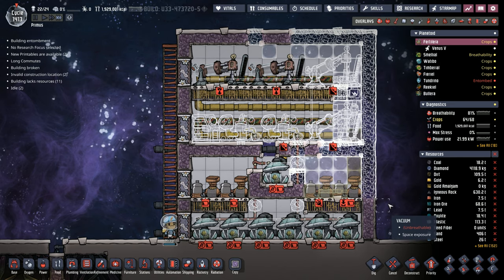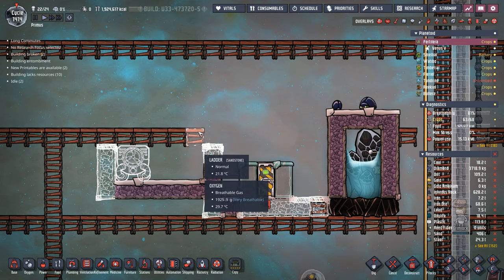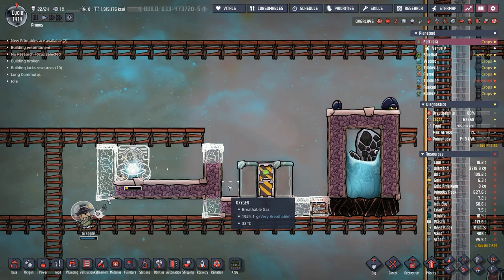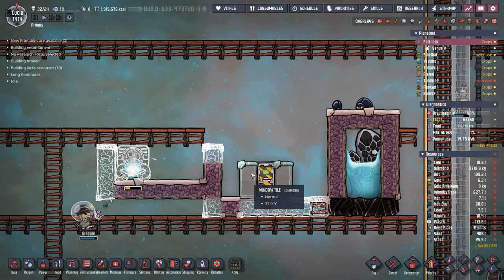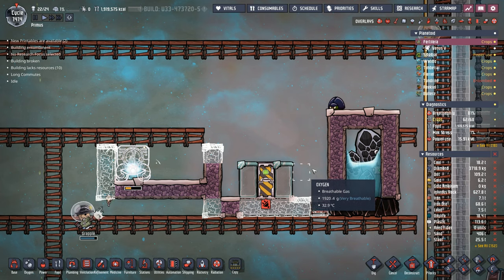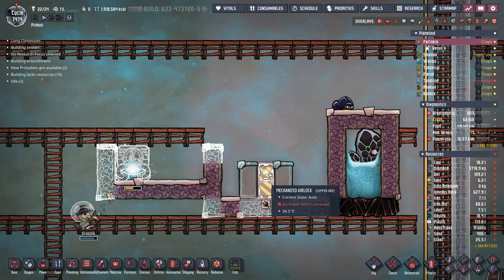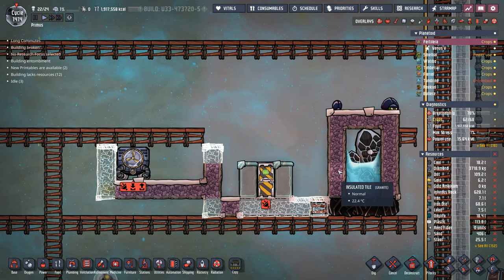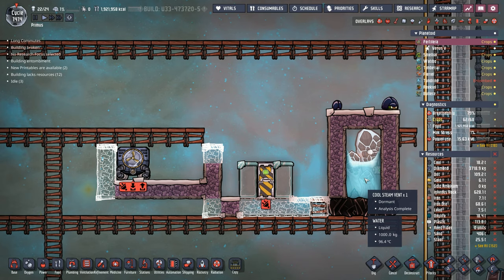While the dupes finish up this, let's get working on our cool steam vent. Here's the basic framework: we're going to have our steam turbine and our thermo aqua tuner over here. We're going to have our ice box here and it's going to be responsible for injecting chill into here. We'll have a thermo sensor inside this compartment that decides when this airlock opens and closes to cut off that chill. This will leave us enough room for a liquid pump and a hydro sensor to control when and how we take out the water.